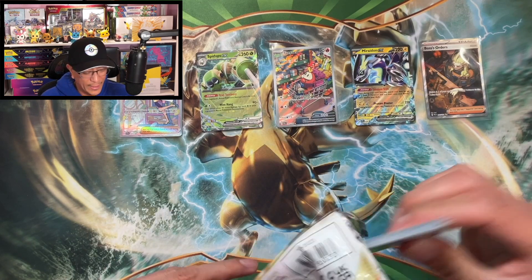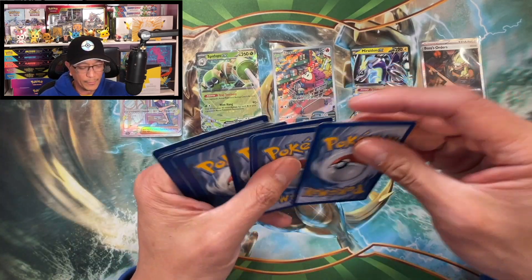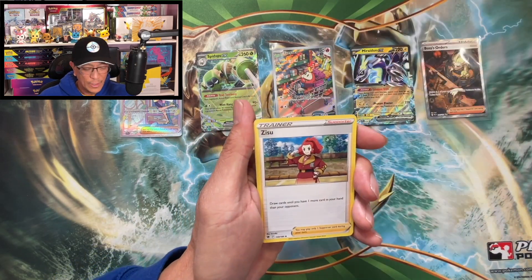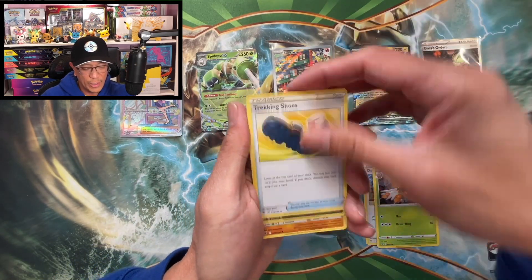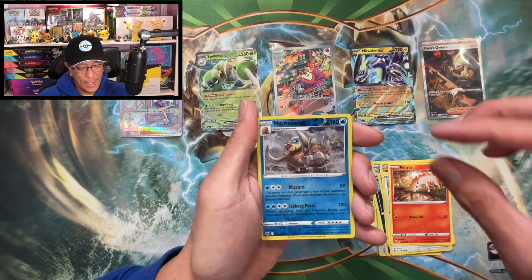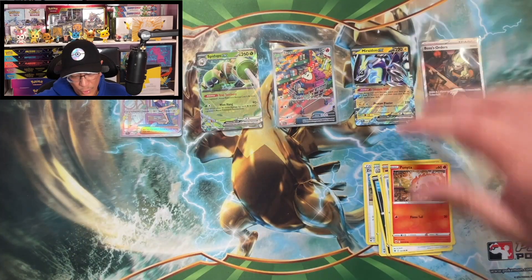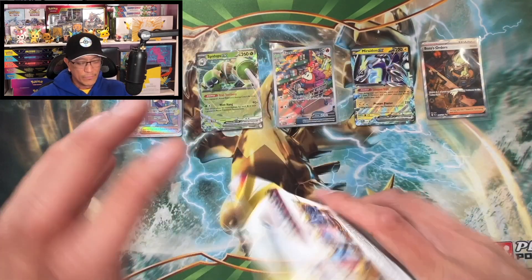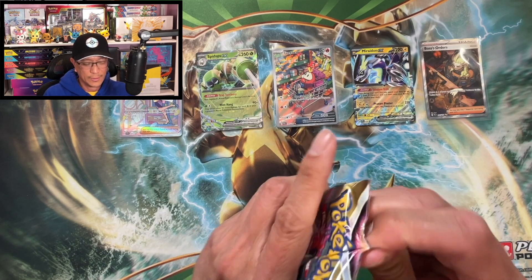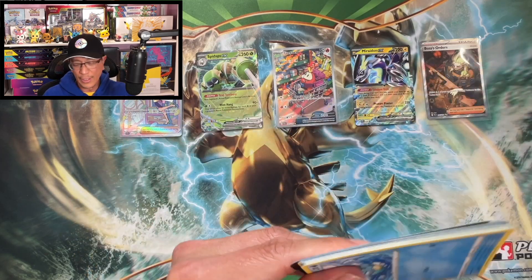Can't stop staring at that Miriam special illustration — what a beautiful card that is! Here we go — fighting energy, Zisu, Dartrix, Zisu, Dartrix, Trekking Shoes, Qwilfish, Growlithe, Bergmite, Rufflet, Ponyta, Mamoswine reverse holo, Bastiodon non-holo. Whoa — still no hits from these sleeve booster packs. We have gotten cold, guys — it's freezing in here.